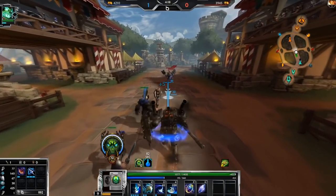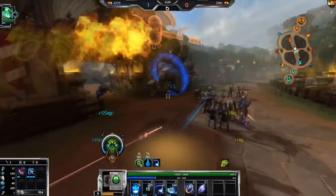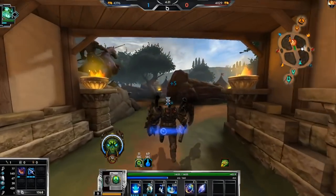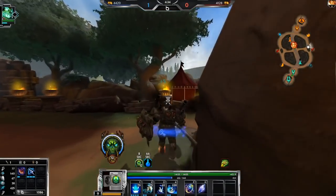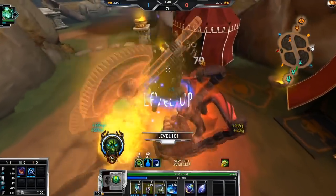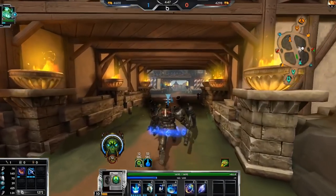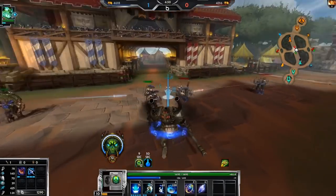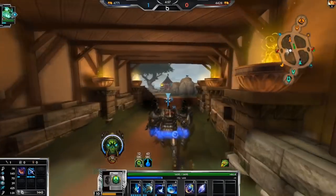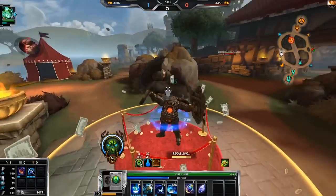We'll go for our red buff assuming he doesn't ult me. He's back pretty fast, but I should be able to take this in time. I just need Breastplate of Valor for cooldowns. Let me try to ult him again — his Beads are down but his ult is up. Apollo can counter ult us pretty easily, but it's not the best counter-ult in the world because what are you gonna do, come back down when I have full health?